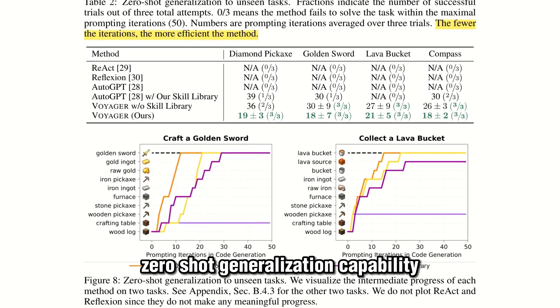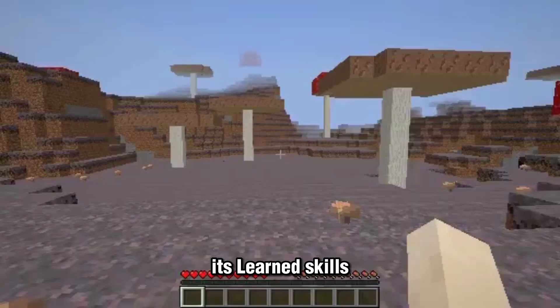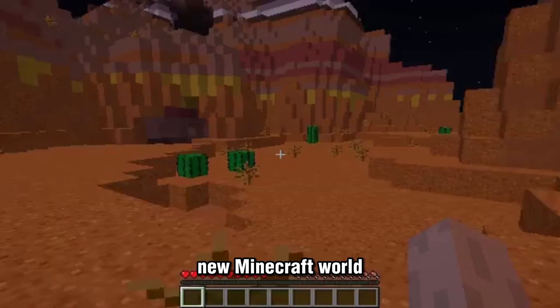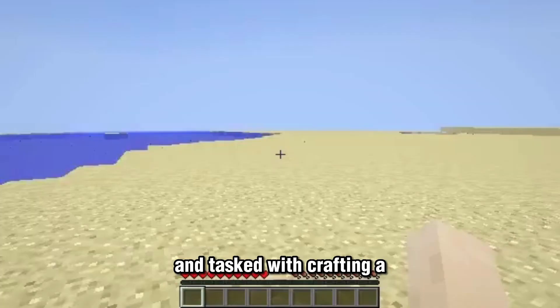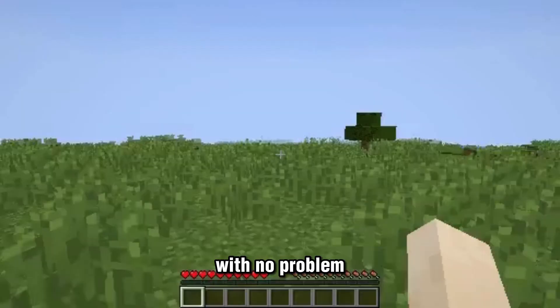Voyager also has zero-shot generalization capability, meaning it's able to apply its learned skills and knowledge to solve new tasks in an entirely new Minecraft world without any additional training. For example, if placed in a new world and tasked with crafting a diamond pickaxe, Voyager can craft it with no problem.